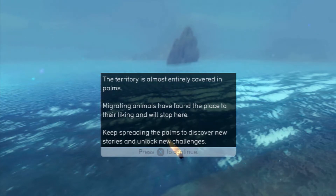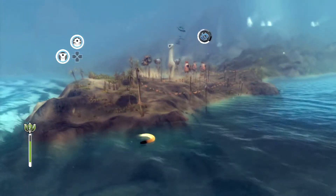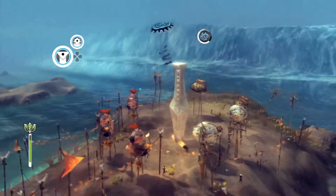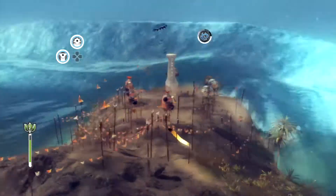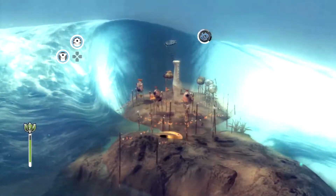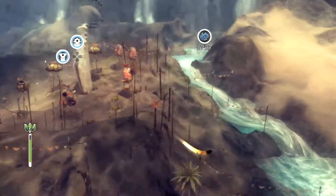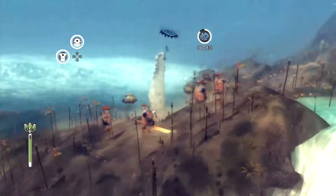The territory is almost entirely covered in palms. Migrating animals have found the place they like and will stop here. Keep spreading the palms to discover new stories and unlock new challenges. The entire territory is covered in palms - you have revealed a new story from the memory of the tribe, and the tribe will continue to build statues around the villages. Now that they've stopped here, we're going to get attacked by this giant wall of water. The twin tree village is secure. We're going to village number two, the river village.